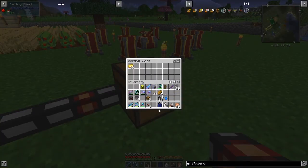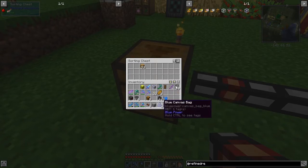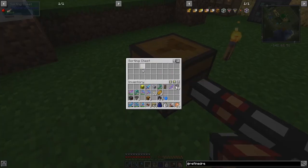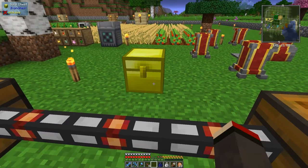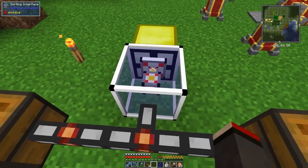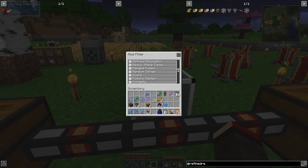If I change this to do all ores as well, you'd expect everything to come in here, but the important thing is it only works when you actually put the items into the chest - if they're already in there it doesn't work. So now we've got our ores in there as well. If I take the wood out and put it back in again, it stays there because it's not in the filter. The sorting interface lets you connect different chests and types of chests. I can put down this sorting interface and it connects in.